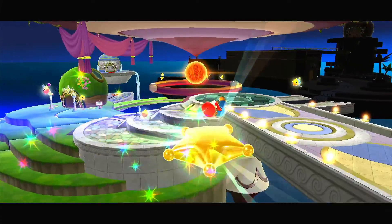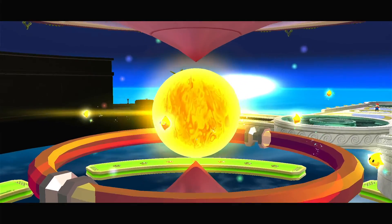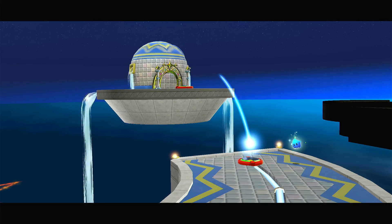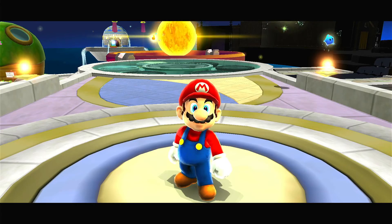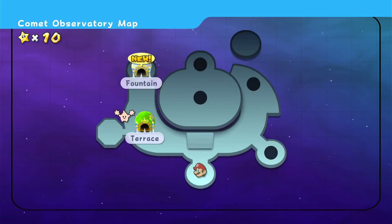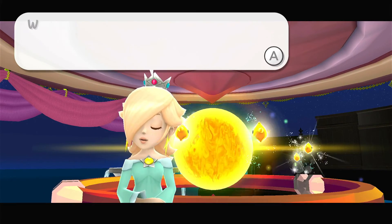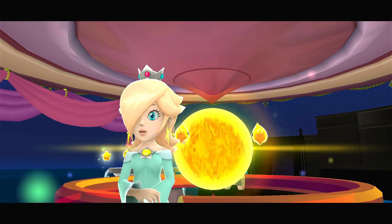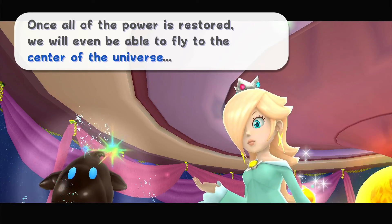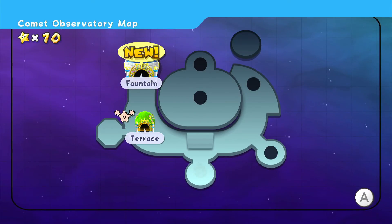I would have gone and done Sweet Sweet Galaxy, which is the Hungry Luma one, but whoops — we'll go back there later. I guess I'll just end it early here. We got a grand star — if you didn't notice, there was a grand star there. Now the second dome, which is a world: the first one we were in was the Terrace, now we're in the Fountain. Woo!